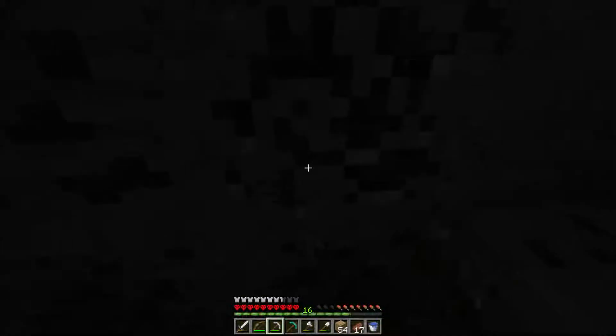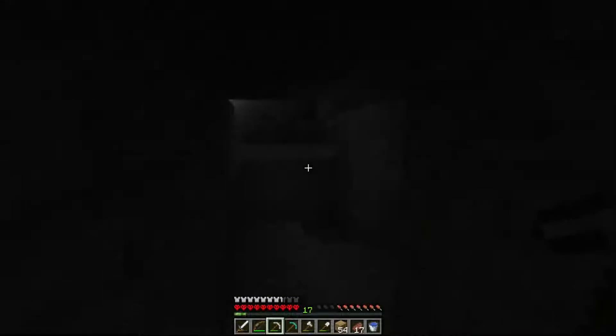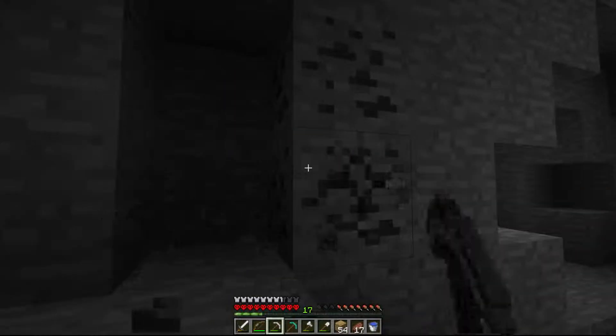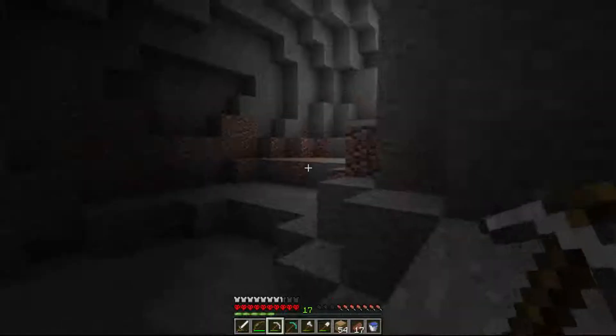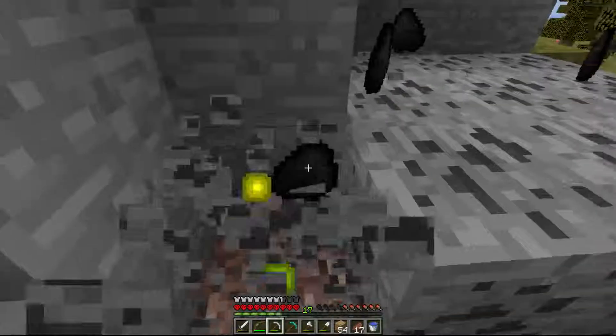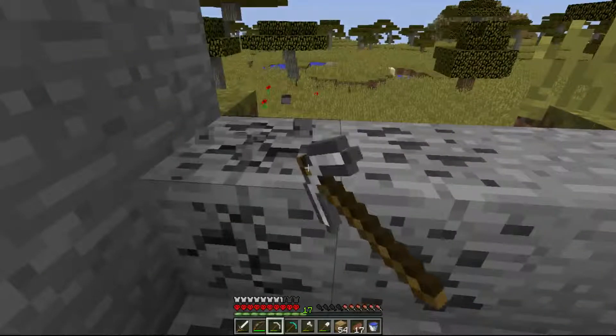We need to get an enchanted table to get Fortune 3 on our pickaxe — that's gonna be the most useful enchantment I could get right now. Until I get enough for a full diamond set I can start working on enchanting my armor. Then we can go to the End and beat the dragon, and then figure out how to make water breathing potions to beat the new water boss. We also want to go to the Nether this episode, so while we're mining we might look out for obsidian — we need eight blocks for the portal and another four for the enchanting table, so twelve total.